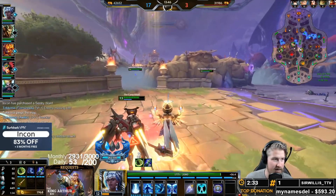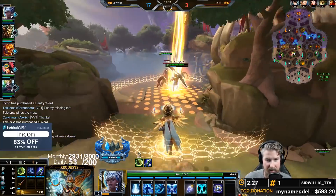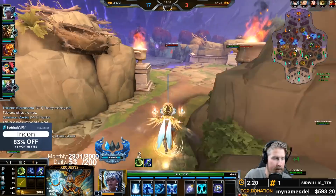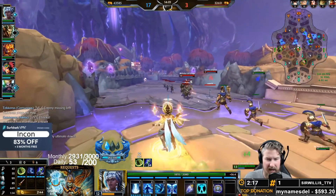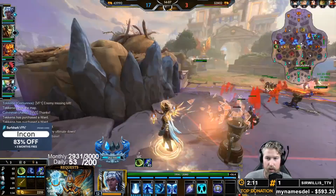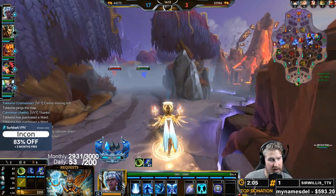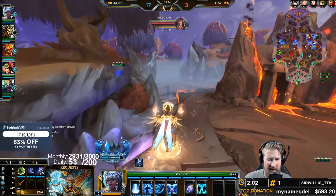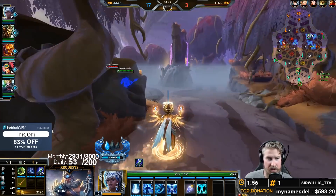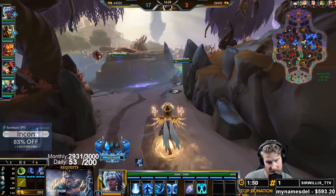For our build, we've started with the standard support build — we grabbed CDR boots because they give a little mana, and we need 300 mana or MP5 to gain our bonus Omi slot. Then I went into Thieves' Gauntlet because it's such a good support item. I'm going to go into a Relic Dagger as my third item, which allows me to have my shell up more often and gives CDR. Remember, CDR on Yemoja still matters because you gain increased Omi regeneration instead of reduced cooldowns.